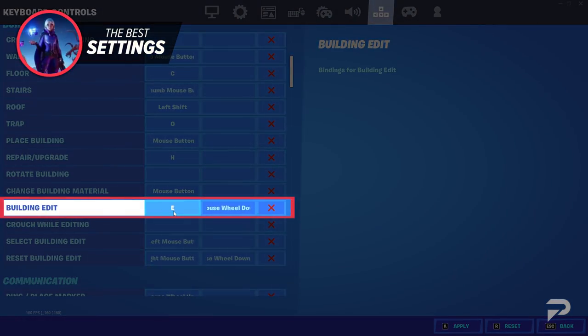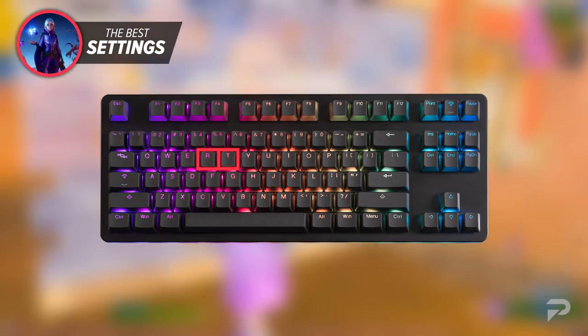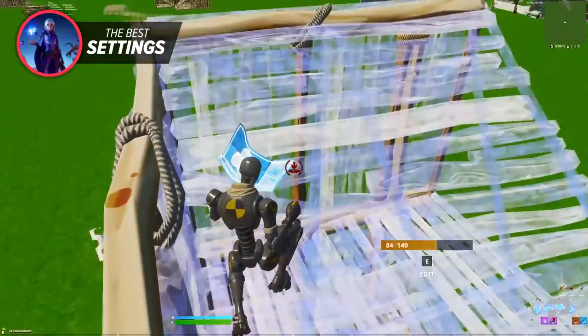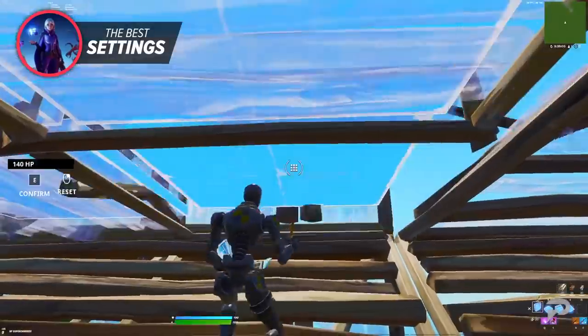Along with this, changing your edit bind to E or F is definitely the move as they are easily reachable. Put your trap bind to T as it is the closest bind right next to your reload. Change your ping bind to X as you still have an extra bind left to use. After just playing a couple of hours on these binds, you can definitely notice a huge difference in how easily you can build, strafe, and edit simultaneously.